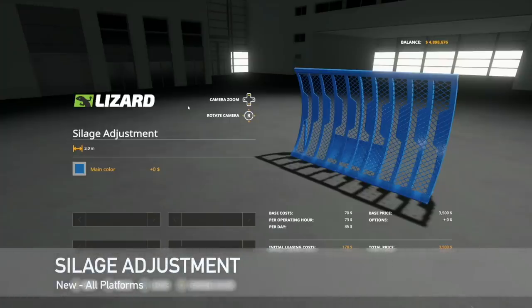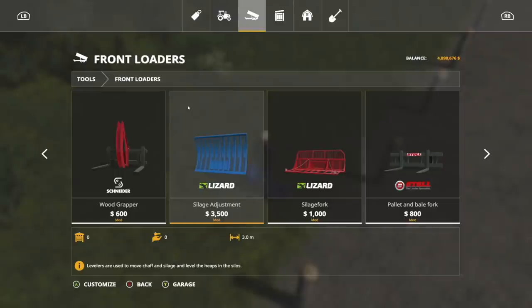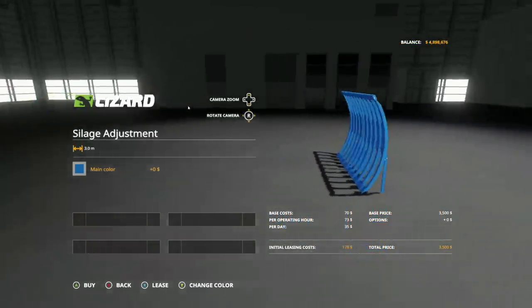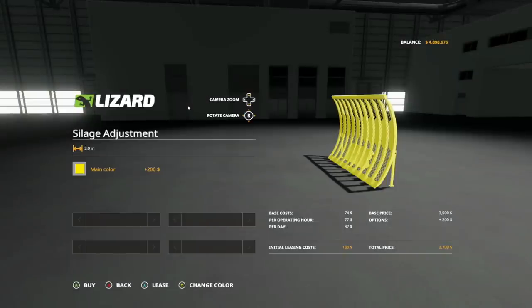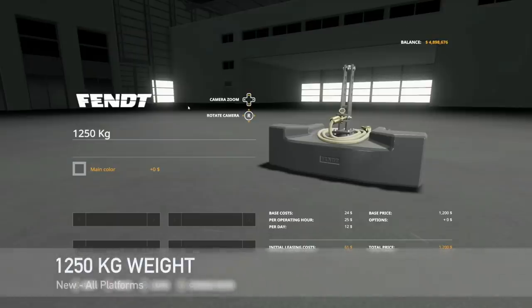Next new mod for all platforms is the Lizard Silage Adjustment, used for front loader tools. Found in the front loaders section, it's used for silage work — moving stuff around. It functions as a leveler, so you'll be pushing material outside the bunker and getting everything level before compacting. Base color is customizable with a custom blue option costing $200 extra, totaling $3,700, or $3,500 without the color change.